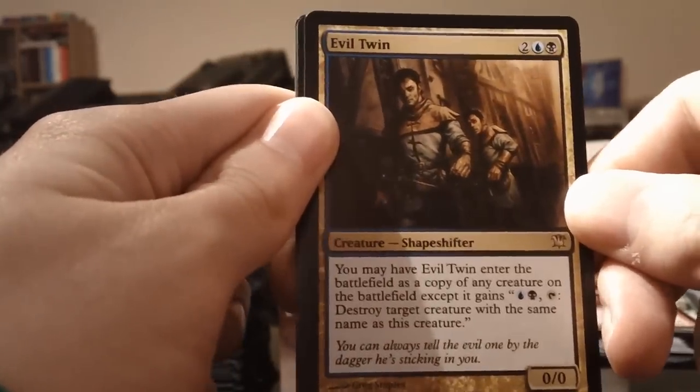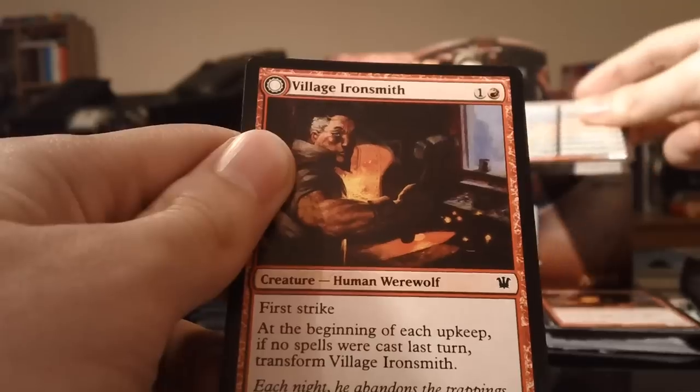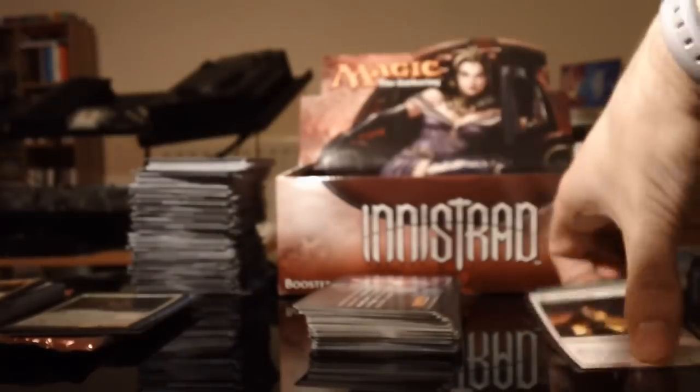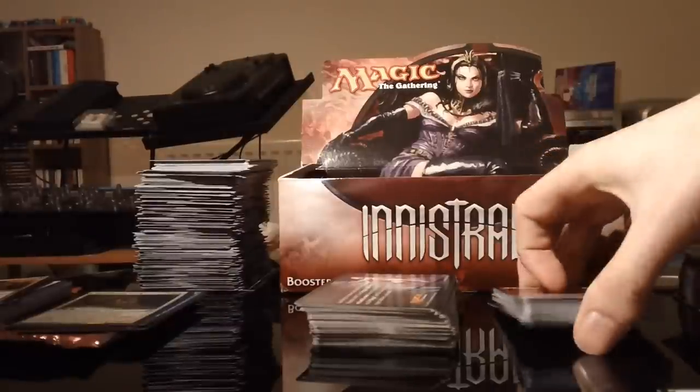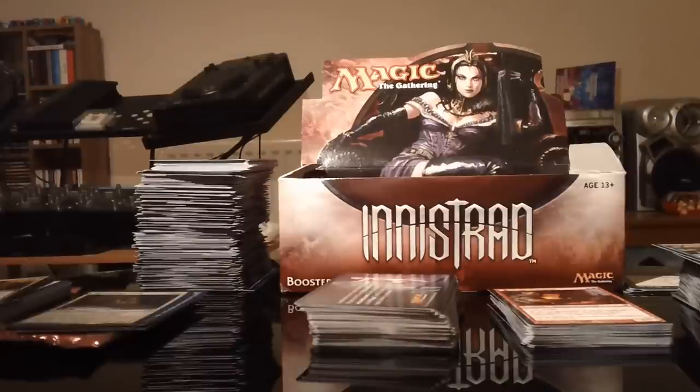It's a pretty decent card so pretty chuffed about that. Another checklist card, and the flip card is a Village Ironsmith who turns into Ironfang again. Not too shabby — two Evil Twins in a row. Would have been nicer if it had been two Snapcaster Mages in a row, but that card seems to be ridiculously rare compared to some of these.